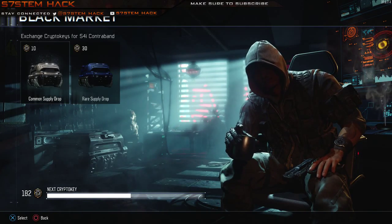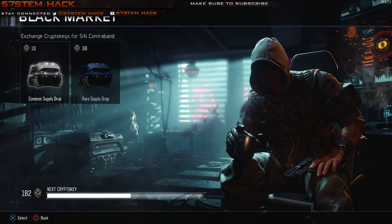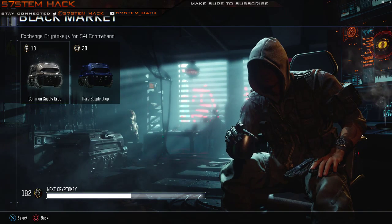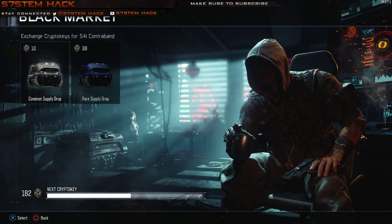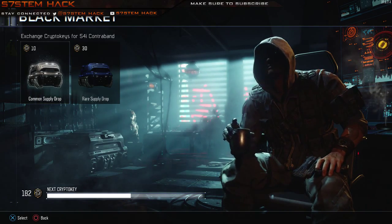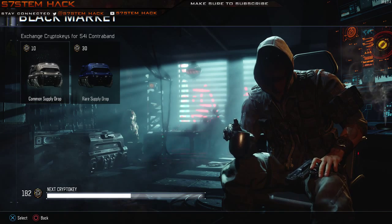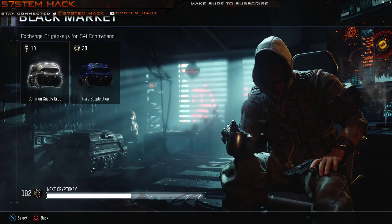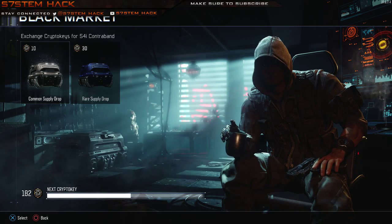Alright, so we have what looks to be about 18 drops to open. We're gonna open common supply drops as normal. Let's see if we get anything groundbreaking — maybe something you haven't seen or something I haven't seen. As usual I go for taunts and gestures. I don't really care too much for the camels. Let's see what we get.